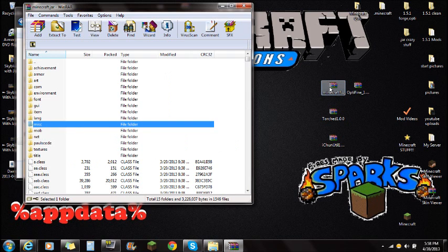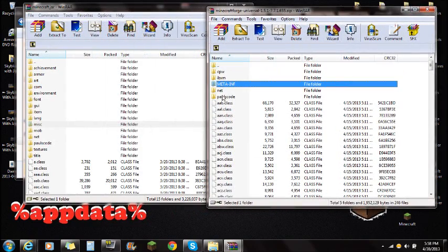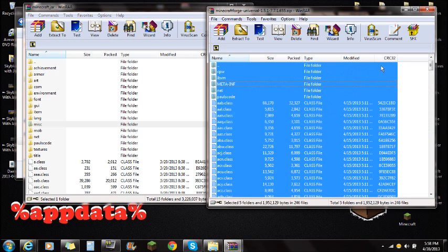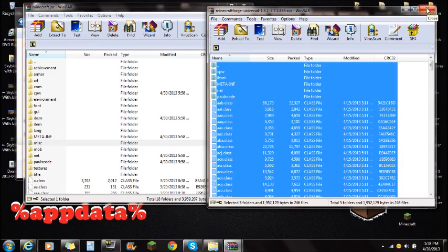Once that's done, open the Minecraft Forge file and move it aside so you can see both windows. You'll see a META-INF folder in Forge as well — leave that there, as it's part of Forge. Right-click, select all, and drag all the Forge files right into the Minecraft.jar that you opened with WinRAR. Once that's done, push OK. You are done with Minecraft Forge Universal — you can close it.